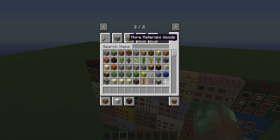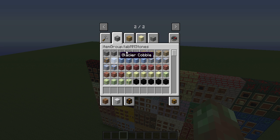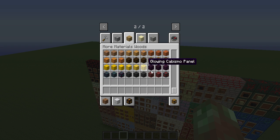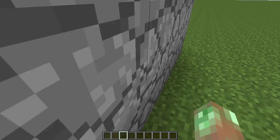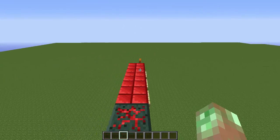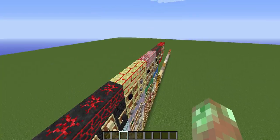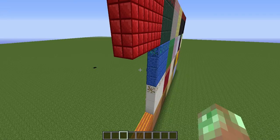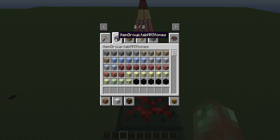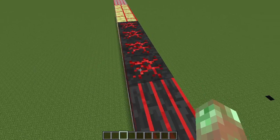A quick note to people playing the mod: you'll see something like 'itemgroup.tabmmstones' — it's a glitch with the lang files. I don't know what causes it, but occasionally the name of an item will show up as its unlocalized name. It doesn't affect the function of the item or its ID — nothing's going to break. I don't understand why it happens, because sometimes it works brilliantly and sometimes it just derps. If anyone happens to know why, please shoot me a message, because I'd like to get that fixed. The lang file translation is there — it's supposed to say 'More Material Stones' — but I don't know why it doesn't always work.